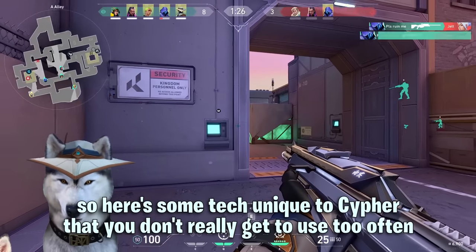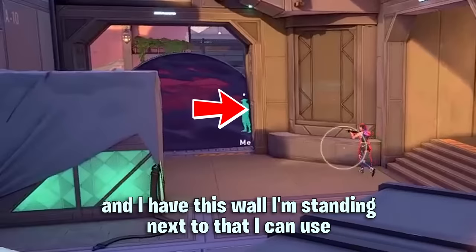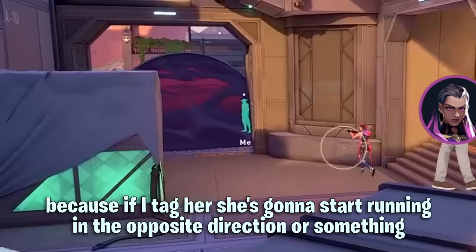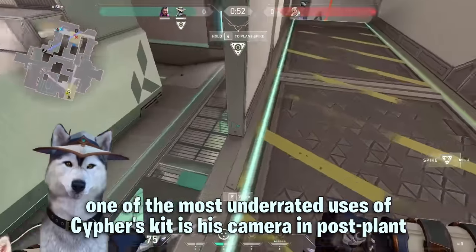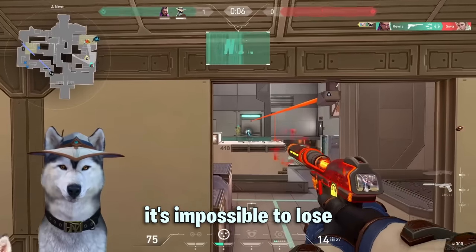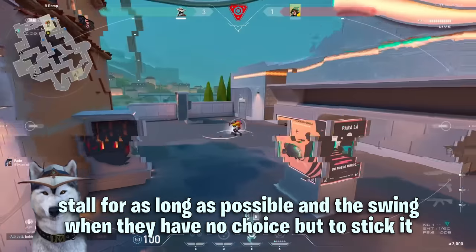Here's some tech unique to Cypher that you don't really get to use too often. In this clip Reyna is slow walking across site and I have a wall that I'm standing next to that I can use as a reference point to see when she's going to cross in front of me without having to tag her. Because if I tag her she's going to start running in the opposite direction. This way I can get a free kill without exposing myself. One of the most underrated uses of Cypher's kit is his camera in post plant — if you can position your camera somewhere the enemy can't easily see it, it's impossible to lose. You can hold the camera open watching them tap the spike and stall for as long as possible, then swing when they have no choice but to stick it.